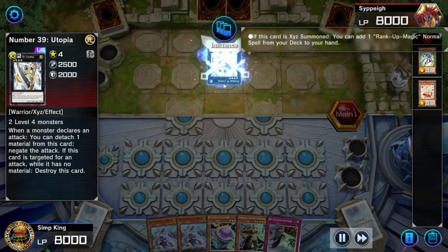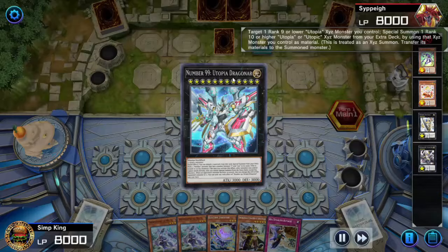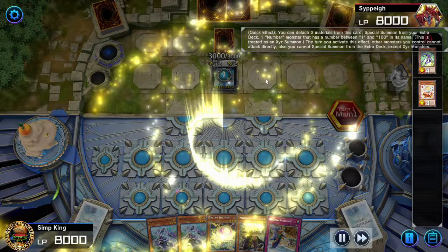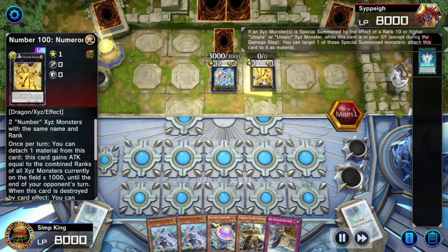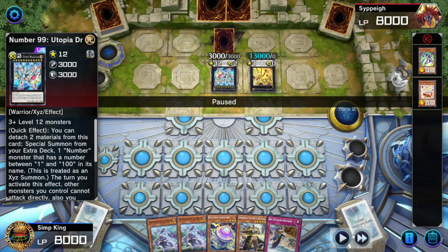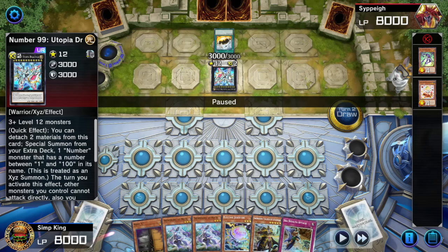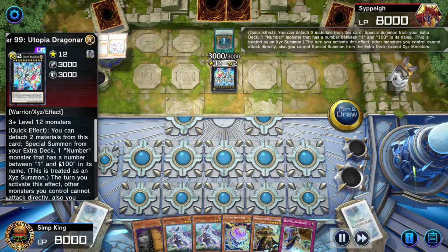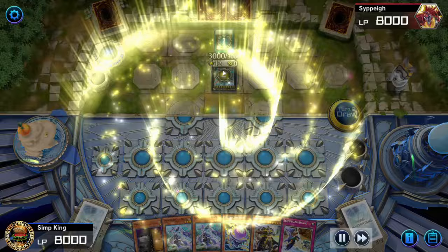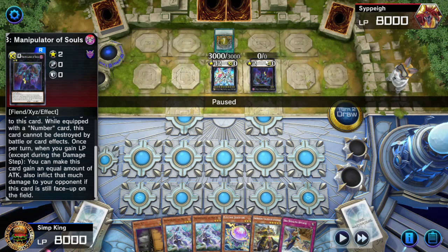Opponent is doing some nonsense — Utopia into a hyper rank-up magic. I've seen this before and someone told me it's possible to interrupt it if you can activate a card, but maybe this is a slightly different variant of the combo. They're going to summon Utopia, get the Numeron Dragon, and boost it all the way up to 13,000 attack. They went first so they can't attack. In the standby phase they activate this Mystic Walk tribunal monster to gain life points equal to its defense, then activate Utopia to detach and special summon a number monster. I thought there was a way to stop this by activating an effect — we could have activated Max C — but I never really saw the window where it was possible. Let me know in the comments.